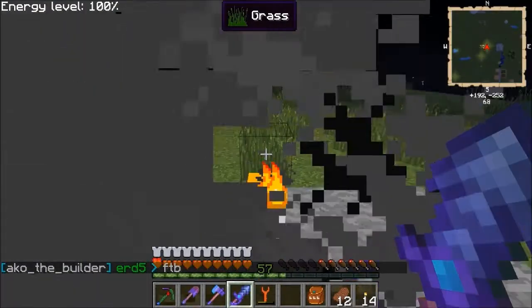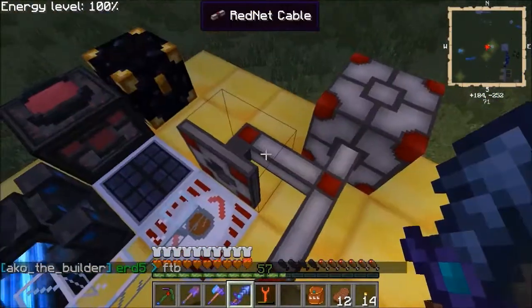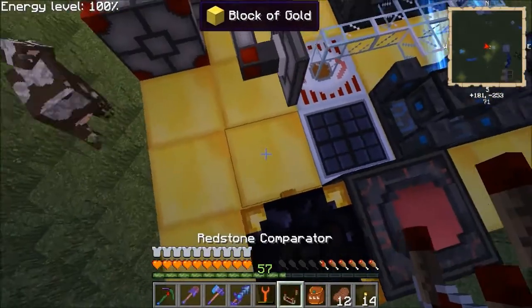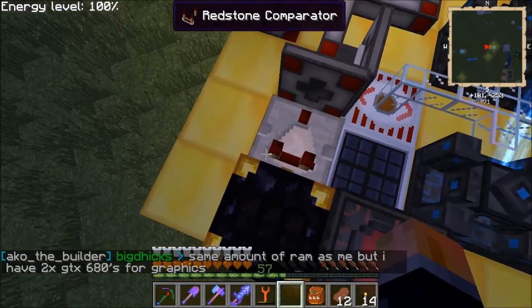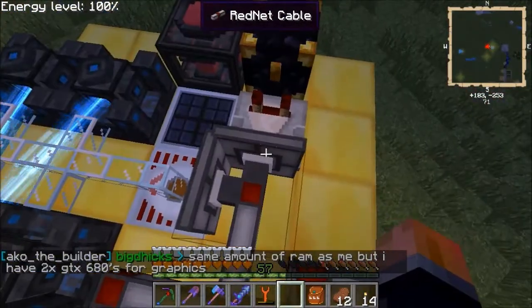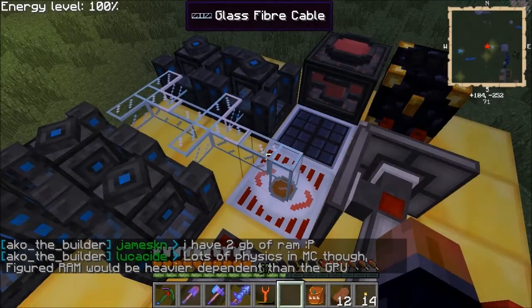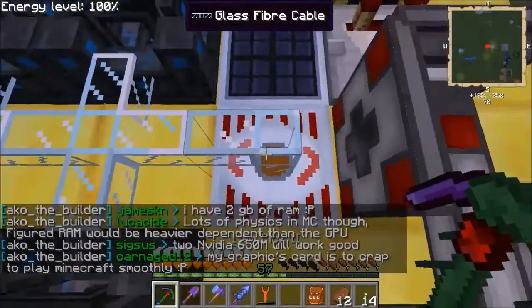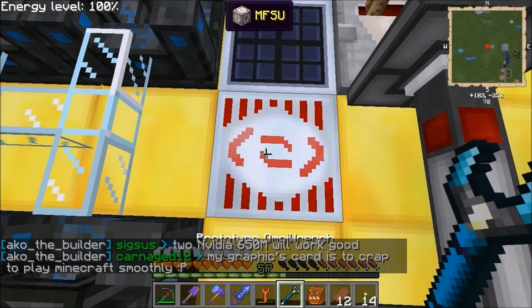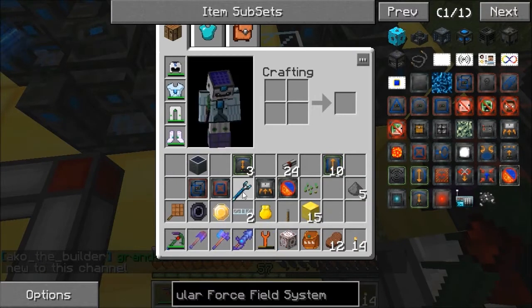I've got 8 gigs, 32 gigs is a lot of RAM - I've only got 16 I think. The next thing we need is this redstone comparator - never used one of these before other than on this build, so if I do this wrong, easy on me. I don't like how that connects to that - it's going to bug me forever. I'm going to move that, losing all the power I had in there - I'm impatient and slightly OCD. Well, not OCD, just weird.